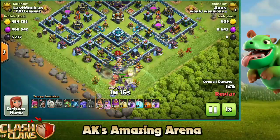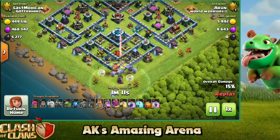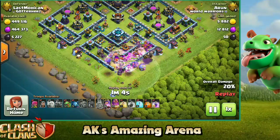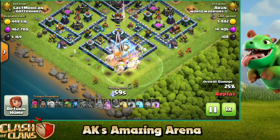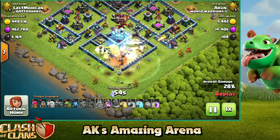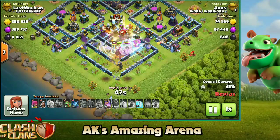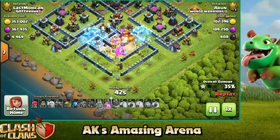Here comes the main troops — a PEKKA, wall wrecker, and the heroes with the support of the healers and bowlers going straight into the town hall. We have six freeze spells in this army composition, just to freeze all the heavy-hitting defenses like X-bows, scatter shots, the eagle artillery, or single infernos which are dealing a lot of damage to your troops. You want your troops alive to take them down. Once the wall wrecker reaches the town hall, we're going to freeze the town hall and rage and heal at the same time just to ensure we take it down.